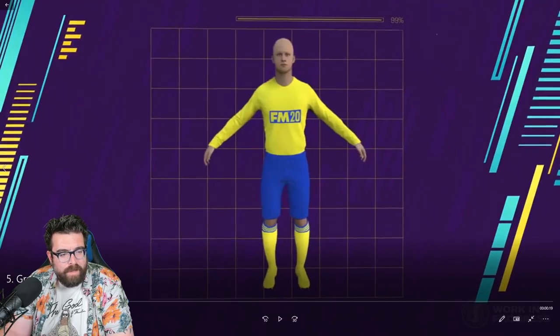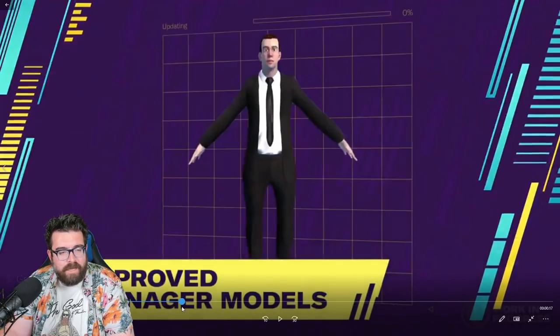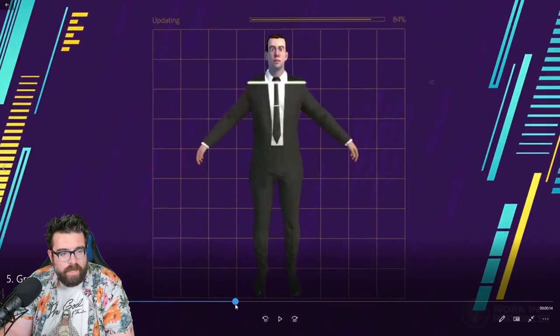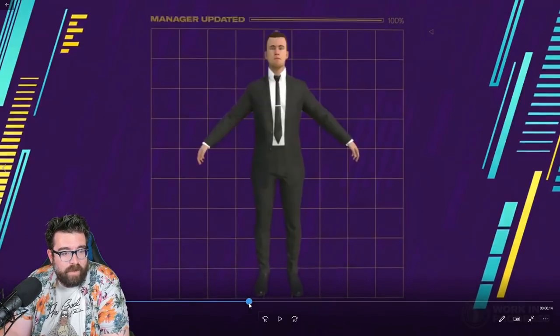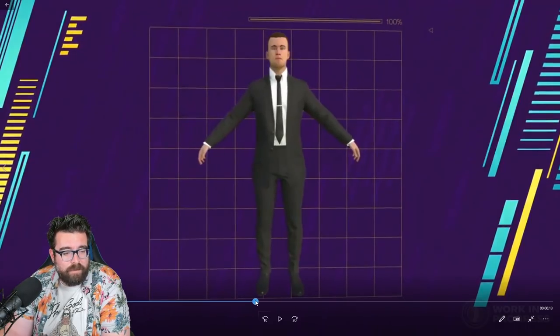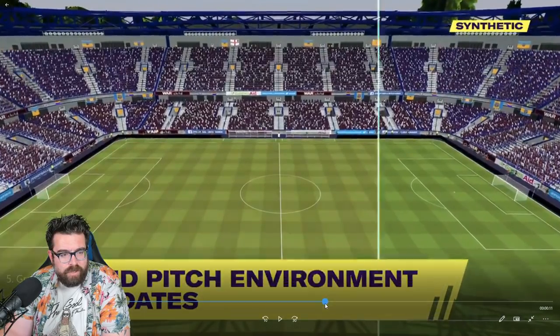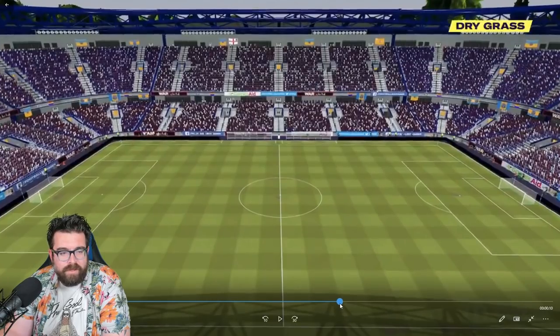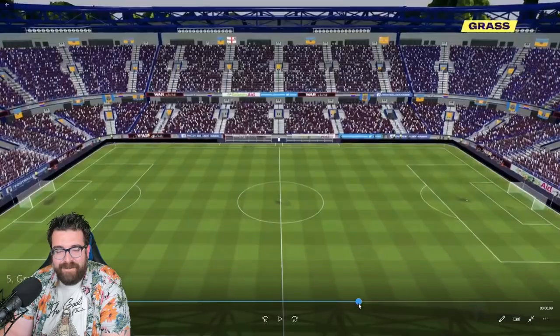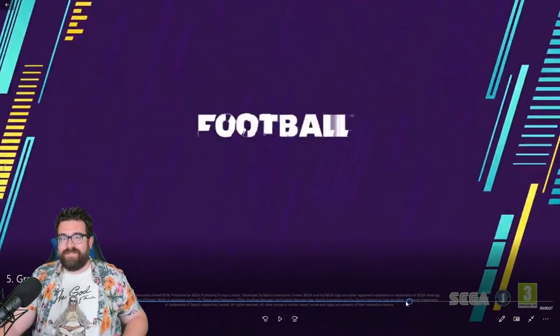That wording is important — 'all new player models' — so the player models are completely different, whereas manager models are 'improved,' meaning they've taken the existing manager models and made them better. So it makes generic manager man look like Wayne Rooney in a suit — it's even got a tie clip. New headline feature for Football Manager 2020: the tie clip. To be fair, a suit that fits much better than before. And then we have the different pitches: synthetic pitch, dry grass — I'm red-green colorblind so I'll take it on trust that these pitches look different.